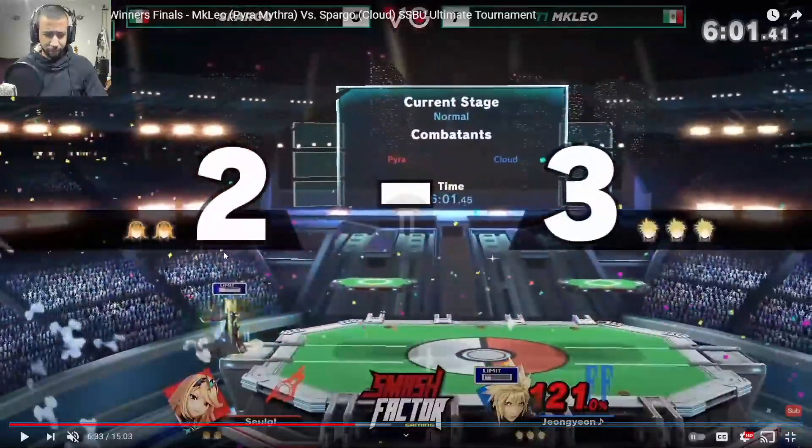Right there — that's the biggest weakness with this entire character: getting sent at that low far angle off stage. If you're trying to fight Pyra and Mythra, you want down smashes, forward tilts, or down tilts that send very low — think Captain Falcon's down tilt or Ganondorf's forward tilt. Moves that send very low and far are what you want to use to try and gimp this character.